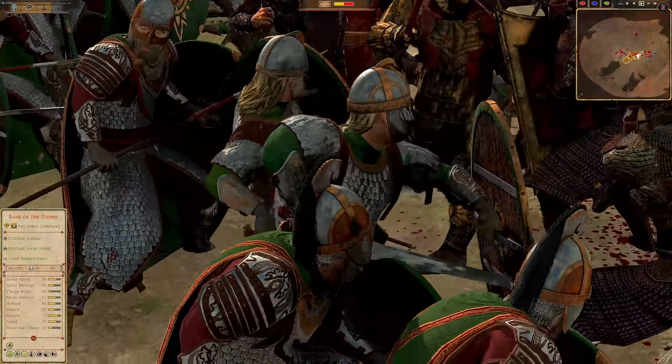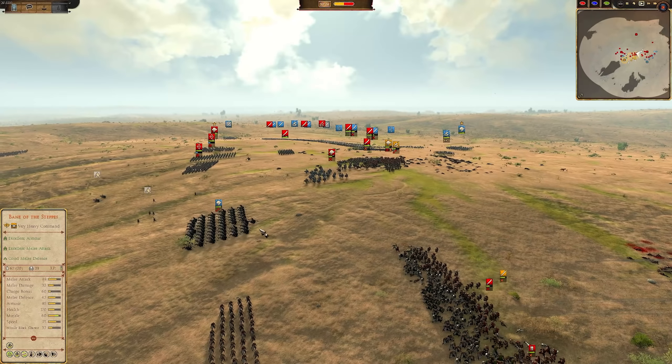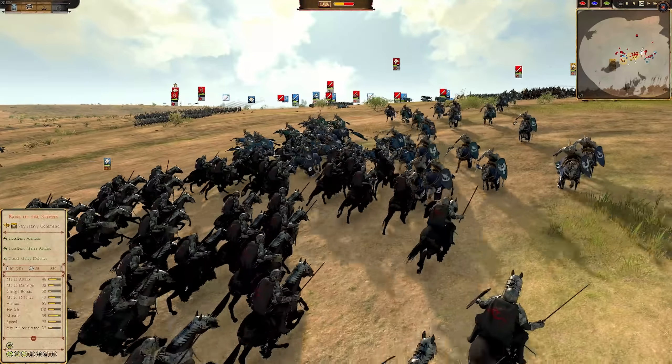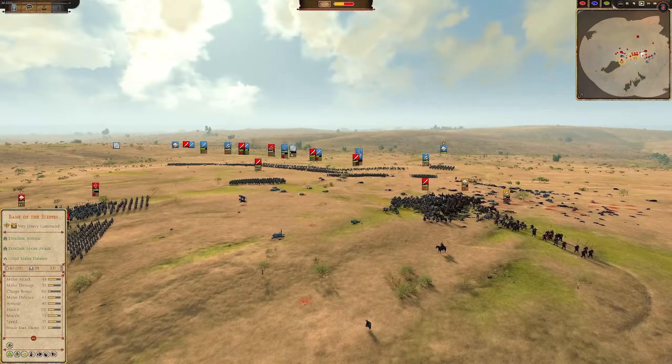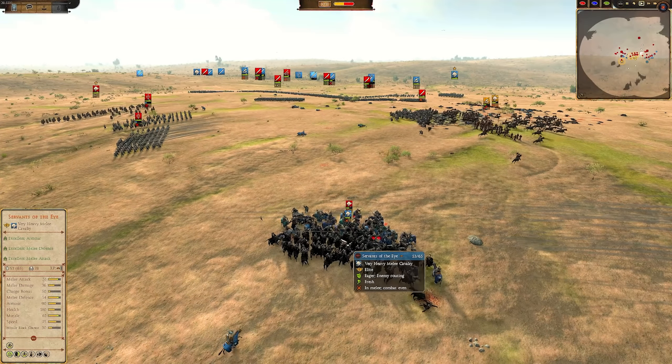One of the things I really like about Dunland is all their kind of borrowed equipment from Isengard as well — Saruman literally funding this war against Rohan and preparing to take advantage and launch his assault.